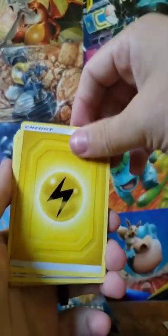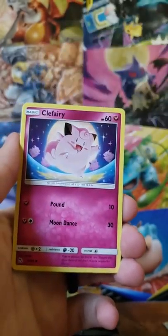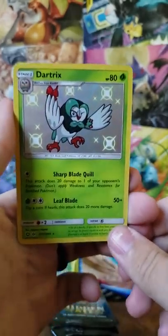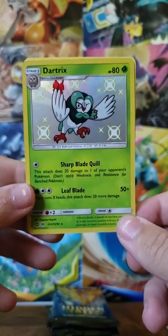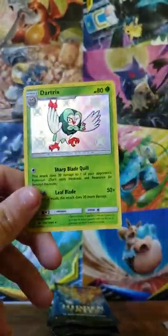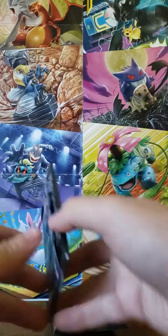Lightning Energy, Sabrina's Suggestion, Pokemon Center Lady, Metapod, Magikarp, Slowpoke, Clefairy, Koffing, Voltorb, Shiny Dartrix — this is our first shiny pull of the day, guys. Very nice. I haven't pulled the Rowlet or the Decidueye yet, so it'd be nice to get one of those. And a Clefable for the rare. Two Ultra Rares and one shiny out of three packs.